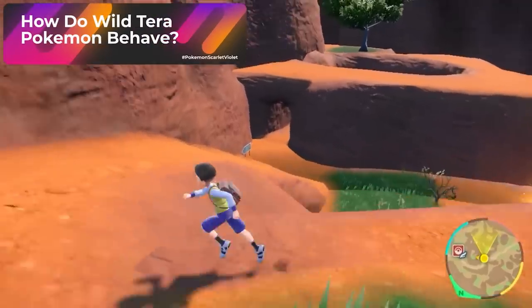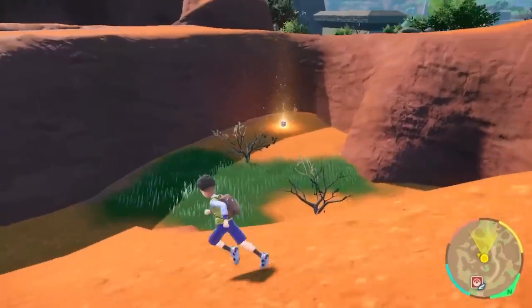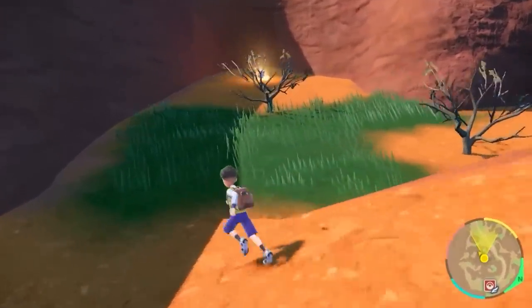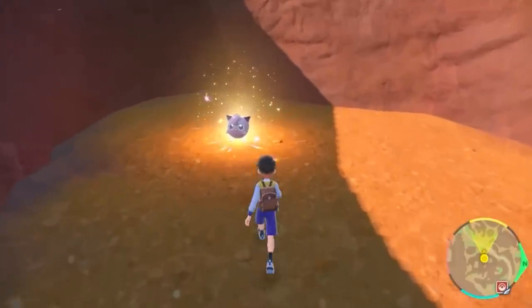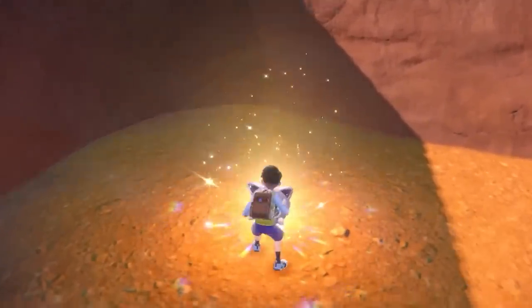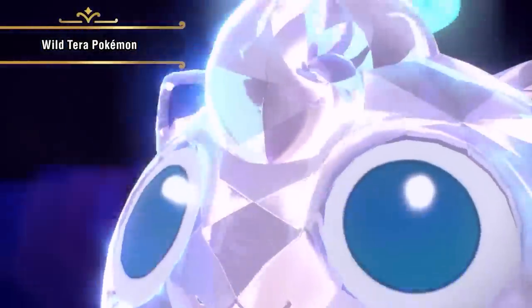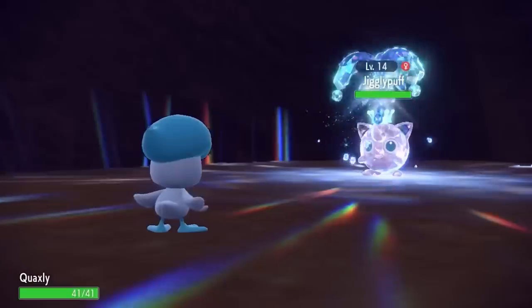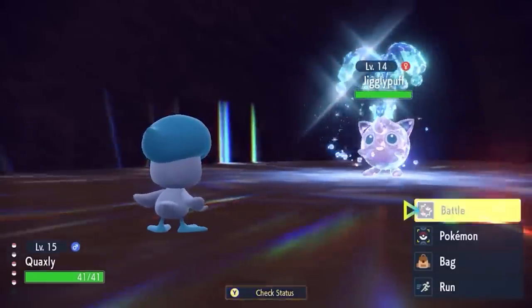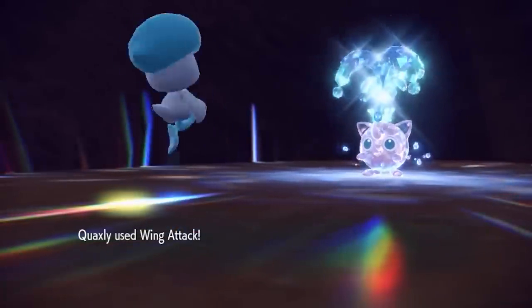Did you see any wild Tera Pokemon? In the most recent 14-minute Pokemon trailer, they introduced wild Tera Pokemon that are glowing. I encountered the same Jigglypuff from the trailer in the exact same spot, but the difference was that this Pokemon was actually walking around rather than staying in one spot. Throughout the overworld, you will notice glowing Pokemon walking around — these Pokemon can sometimes be higher level and much more challenging. I noticed some wild Tera Pokemon that outleveled my entire Pokemon team, which was already boosted for the gameplay session.